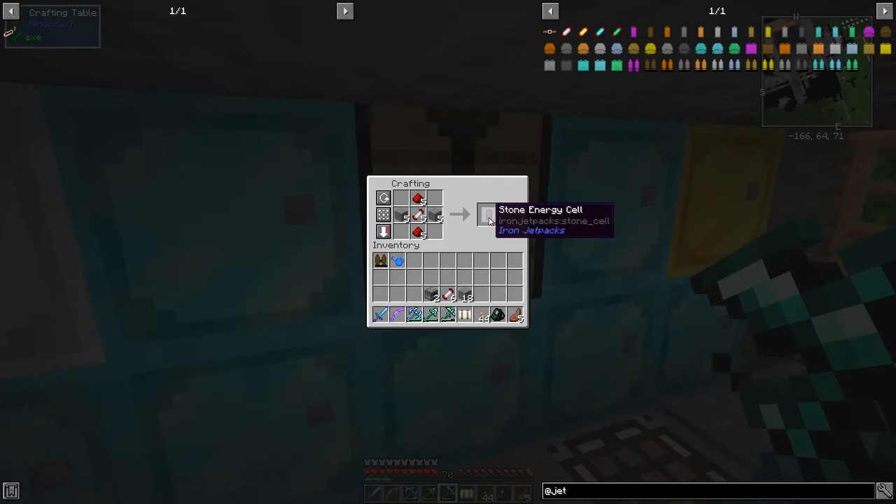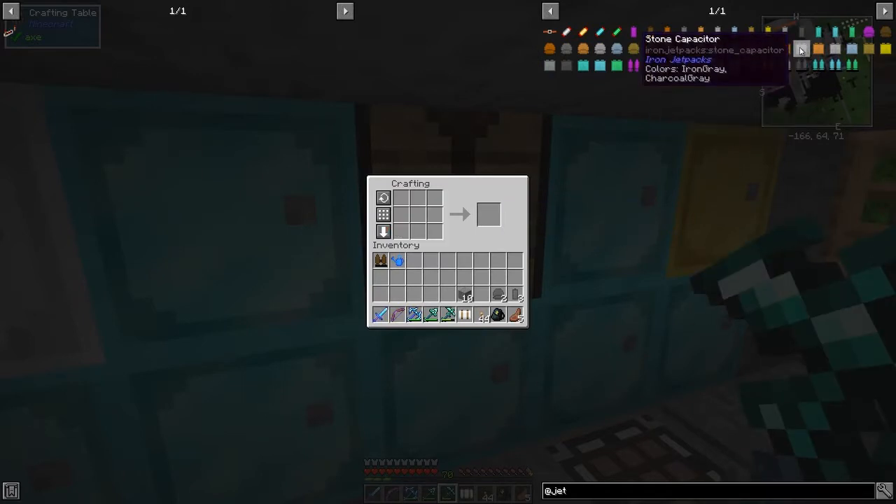I need to make five stone batteries - that's this recipe here, which is correct because of redstone. Then we need to make two stone thrusters like that, and then a stone capacitor like that. Then we should be able to make the jetpack - and sure enough we've got exactly the right materials.